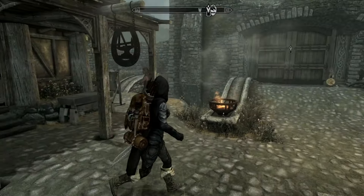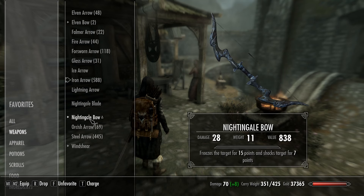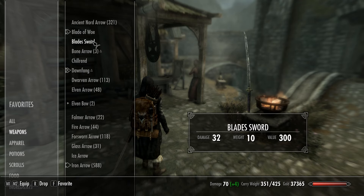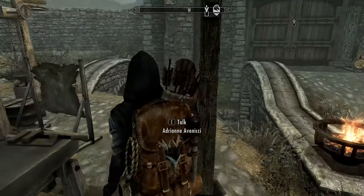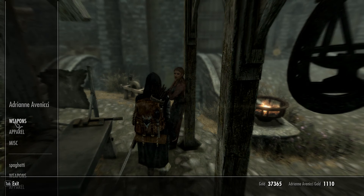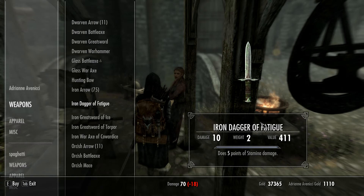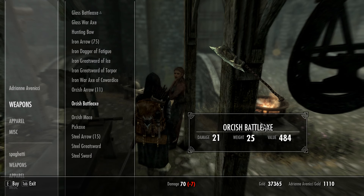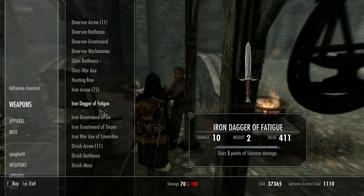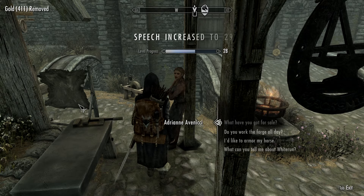First things first, you're going to need just one item - a very low powered weapon. Best thing for this is an iron dagger. Looking in my inventory I haven't really got anything that fits that criteria, so go to any blacksmith - I'm at the one in Whiterun - ask what they've got for sale, and you're looking for something very very underpowered. Iron Dagger of Fatigue - that'll do, 400 gold. It's got a poncy enchantment that does five points of stamina damage, but just get something really really underpowered.